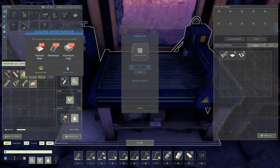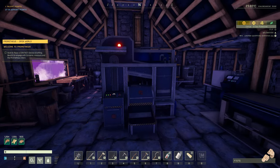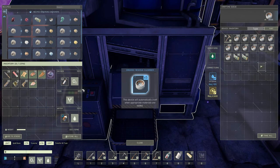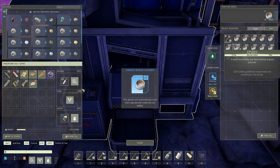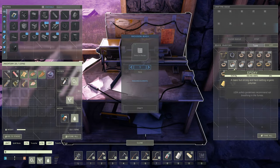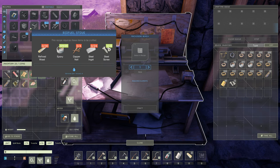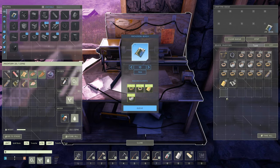So we'll kick today off by getting ourselves set up with that water purifier. We're going to need two titanium plates, 10 electronics, and 14 aluminum — that should be no problem. Speaking of electronics, we have our beautiful new organic residue cleanser working for us. You can see just from the trees that we chopped, we have hundreds and hundreds of epoxy. We are pretty much never going to run out of that. Currently it doesn't look like we have any electronics, so we're going to need to craft up at least 10 right now.